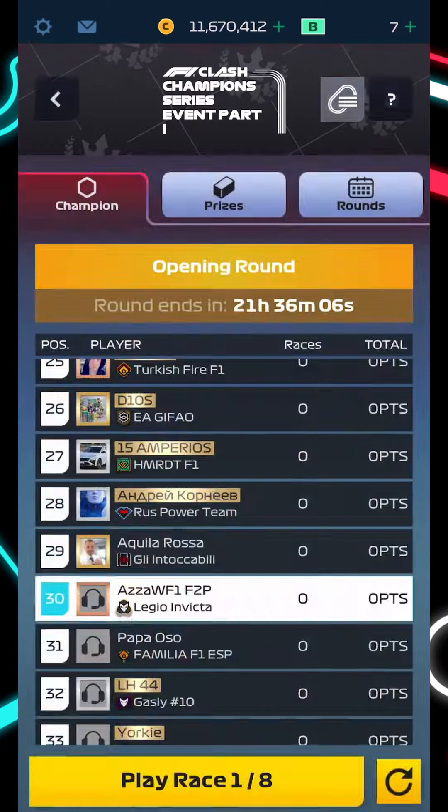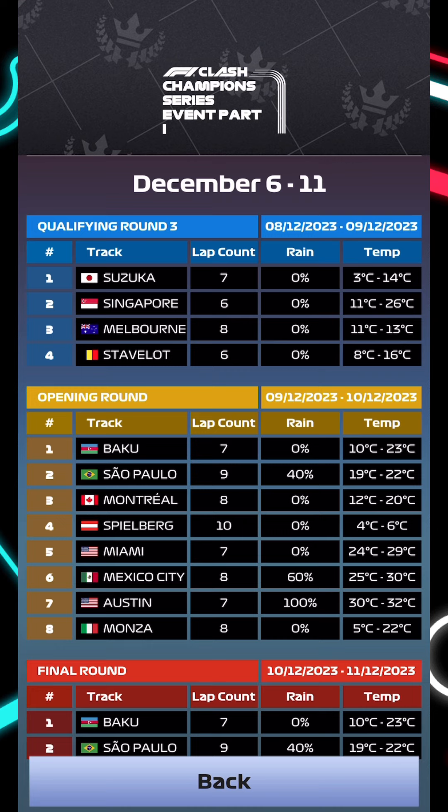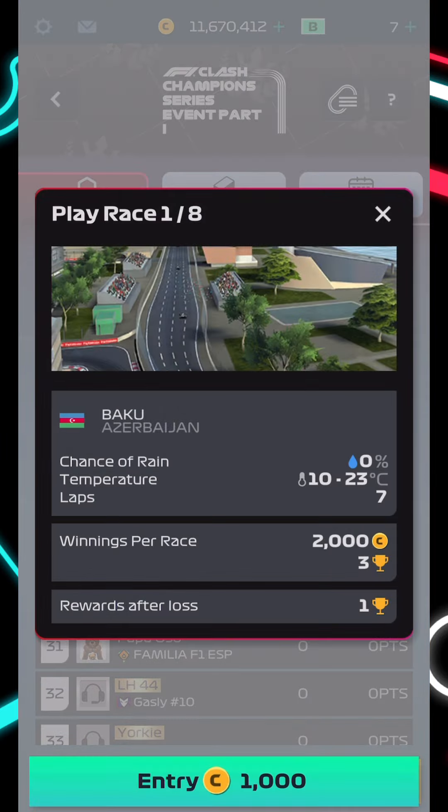In this video we've got Baku, Brazil with 40% rain, Canada, and Austria. Remember the Strategy Guide was released yesterday, so go and check that out as we're about to get underway for race number one coming from Baku.